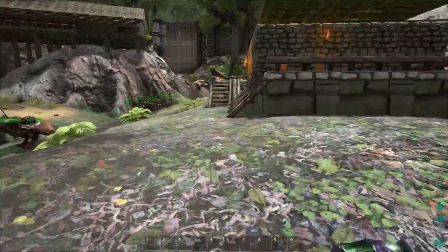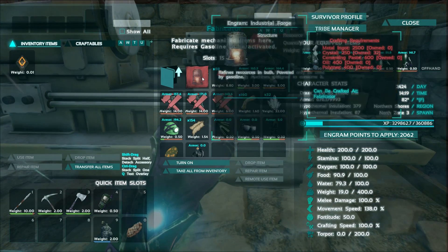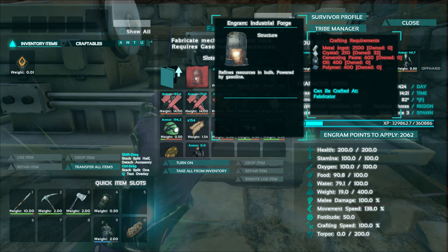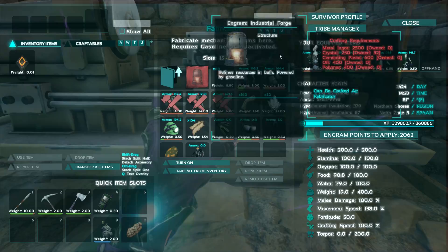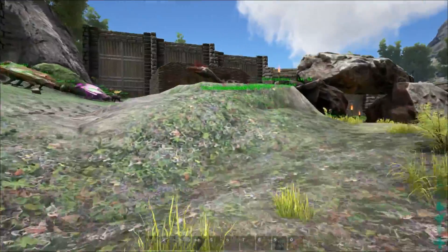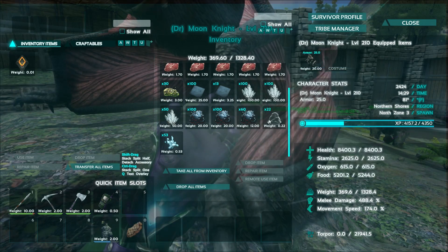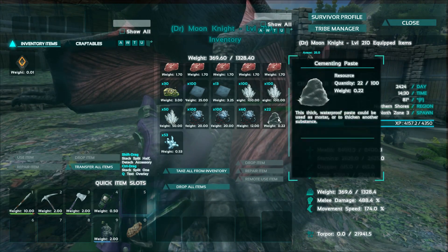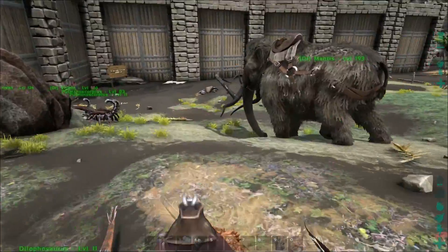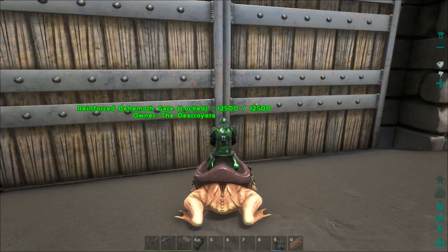That means we'll be able to get a forge over here and use one at the base. Not only are we going to need to renovate the base a little bit, but we're going to need to gather some resources. This will need 2,500 metal ingots, 250 crystals, 600 cementing paste, 400 oil and 400 polymer. The polymer is going to be a tough spot. I've got 113 polymer, 250 crystal, 260 oil, and only about 22 cementing paste. So I'm going to need to jump on my frog, Toadette, and head over to the swamp biome to get 600 cementing paste.